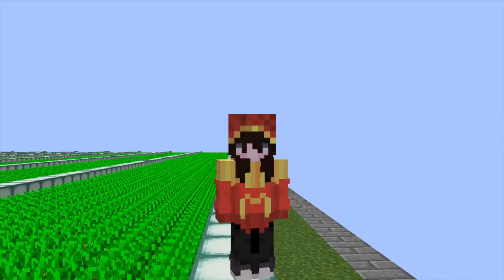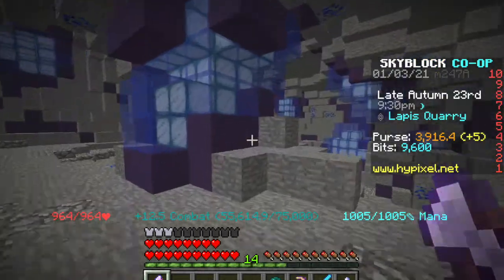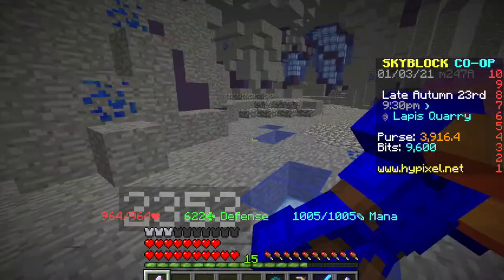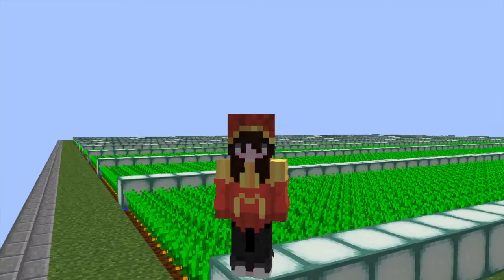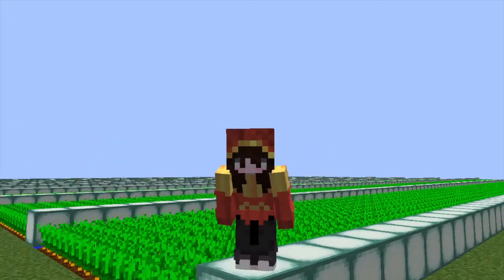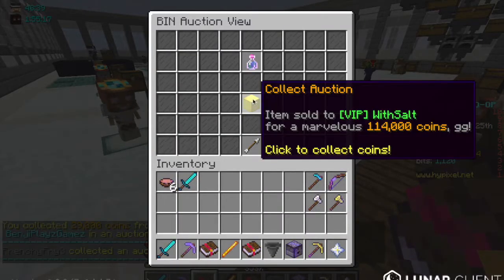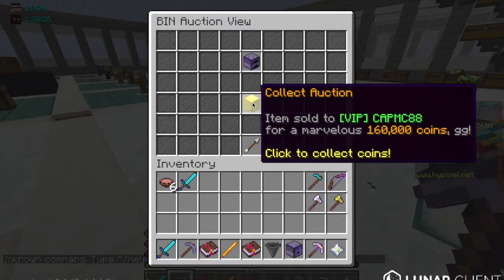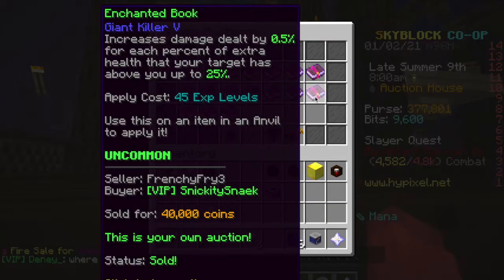If you didn't already know, a lot of Hypixel Skyblock players are actually kinda lazy. Early game and even some mid-game players don't find it worth their time to grind a certain item or mob just to unlock a single recipe. Many late-game players who have a bunch of money would rather buy a specific item off the auction house than running around looking for the items to craft it. Because of this, there are plenty of items in the auction house that sell for way more than the materials required to craft them.